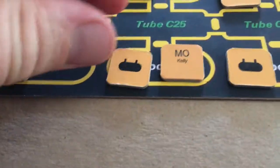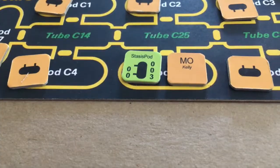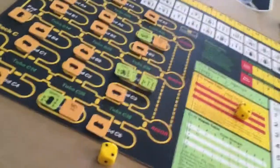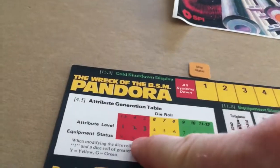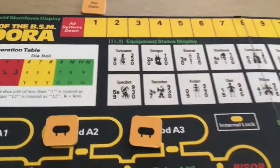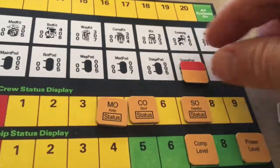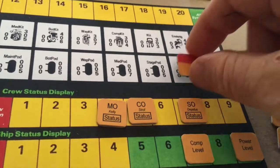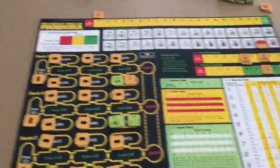Finally, we're going to do the discovery phase for the MO. Stasis pod. Roll a four, and it translates to red, which means the stasis pod is basically broken. We go over here and use this red status marker face up on the stasis pod. That's the end of turn one — fairly painless.